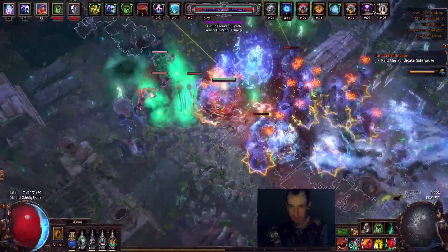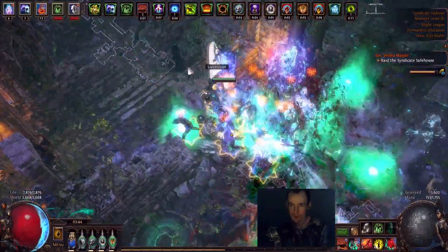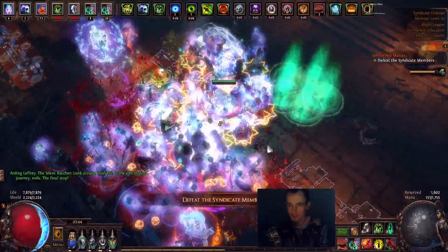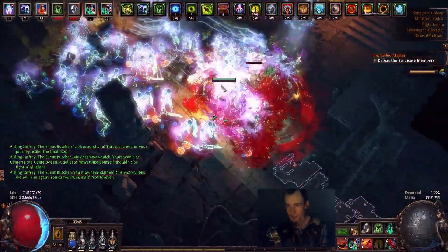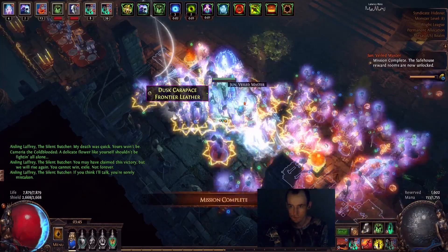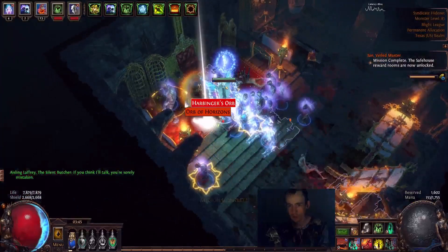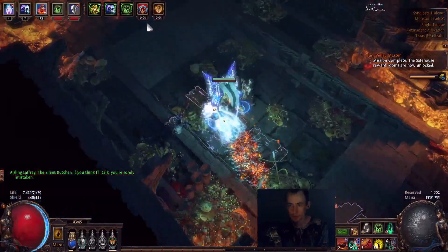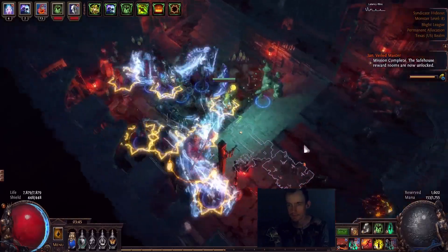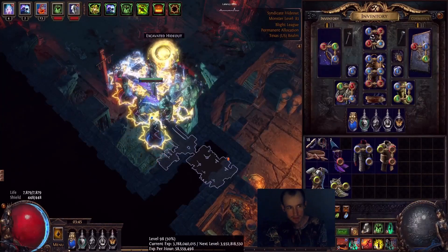Now into the safe house. You can use Bone Armour in this encounter, so the whole fight your Bone Armour's up. The boss says "You cannot win, exile" — but I just won. We interrogated him. Oh my god — double Harbinger? Sick. And more unveils. I forgot to show: 58.5 million per hour. So the XP is insane. We gained almost 1.7 million.